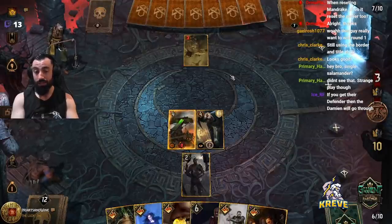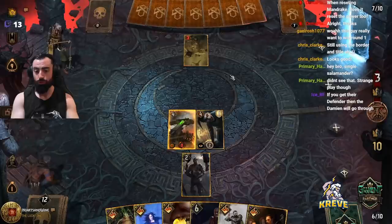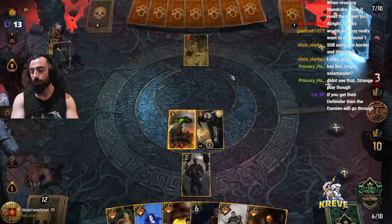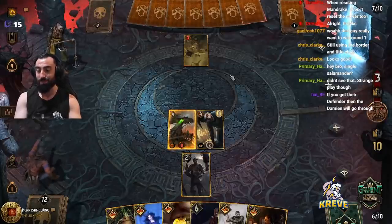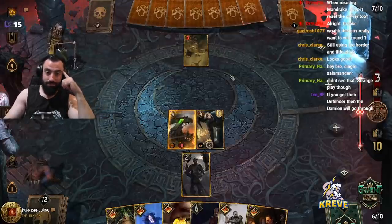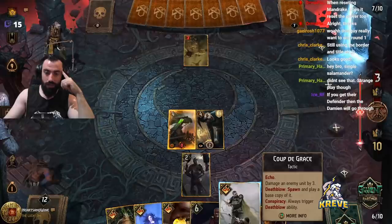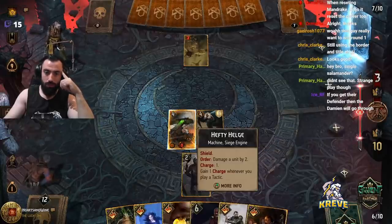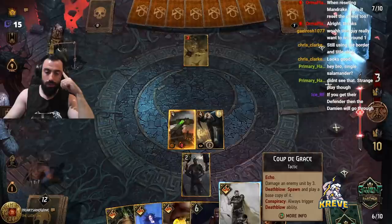Damien will go through — yeah. We can go two Defenders: I think we'll go one on the melee row for Damien, and we'll go War Council for ours. That'd be pretty nice, really good to pull up. So yeah, that's how we're using Ku in this deck — more for the creative ability it gives us. You can spawn their units against them.